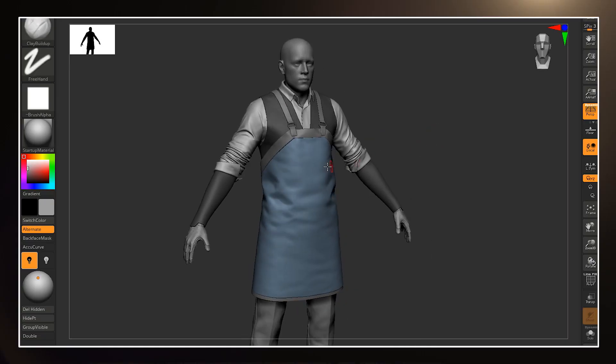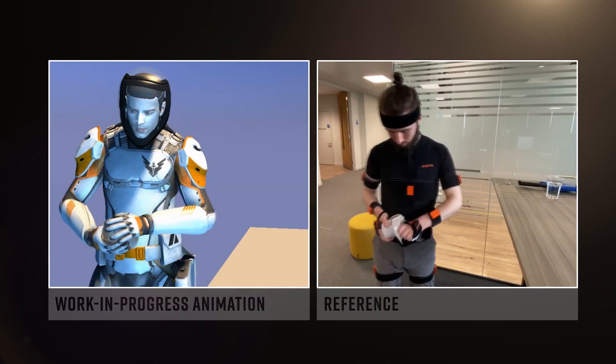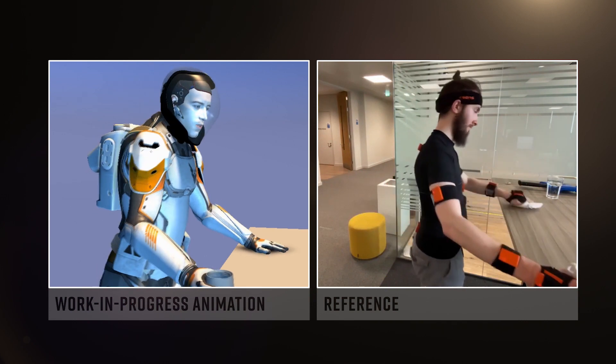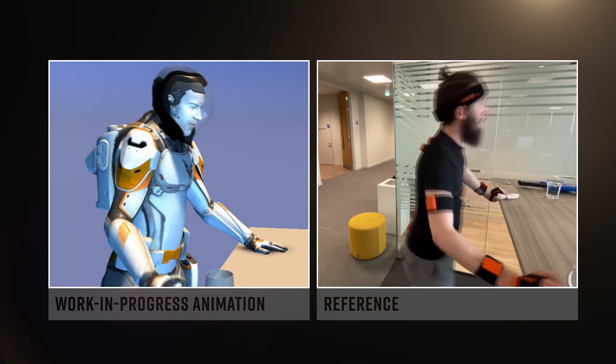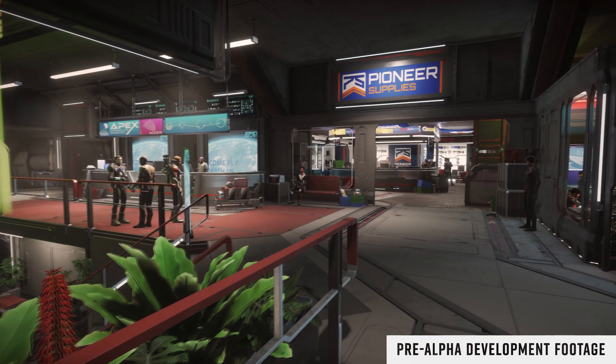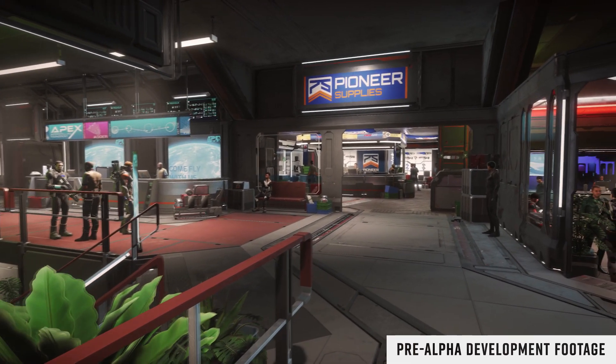NPCs are going to be fully modelled and animated, and we will be able to interact with them. Buildings are going to have a different sound based on their function, and settlements will hopefully sound alive. The sound design for Elite has always been spot-on, so I'm really hoping this is going to continue into Odyssey — and honestly, I have no reason to think it won't.